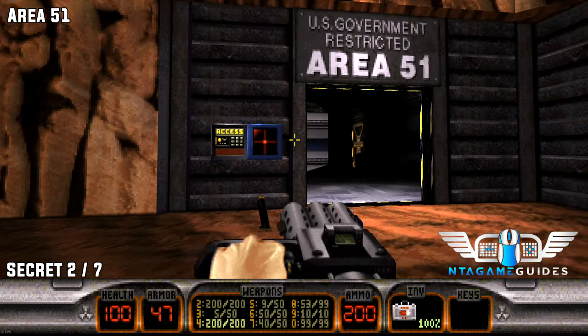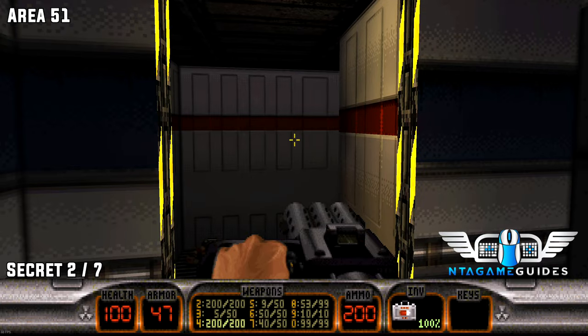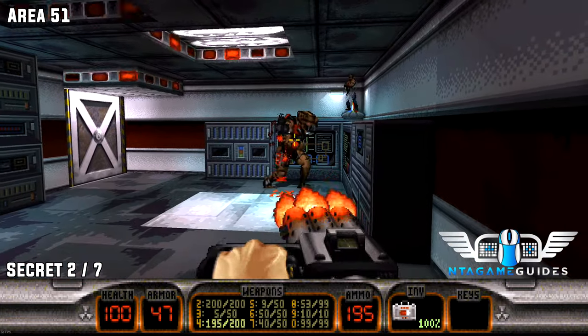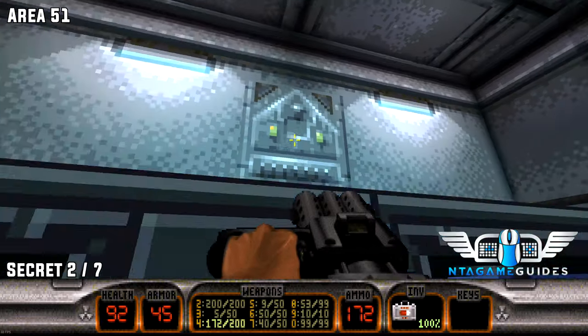Now once we leave the area and use the blue key card again, enter the door to your right. Be careful of the enemies. Go into the underground section and you should find a little switch that you can press — it looks like a switch. This will reveal a secret — I think it's health.